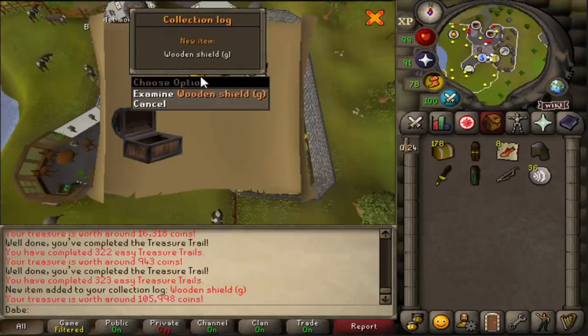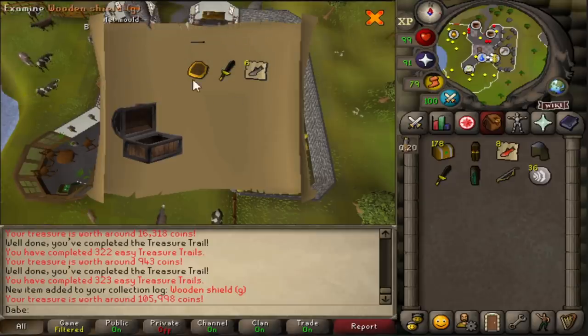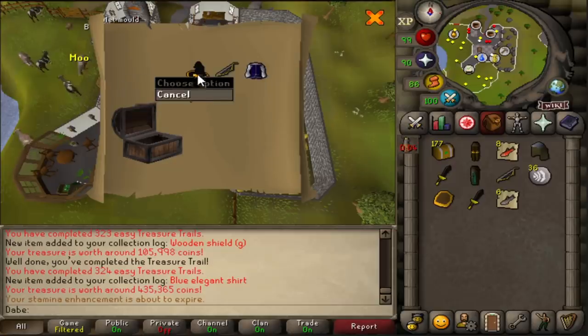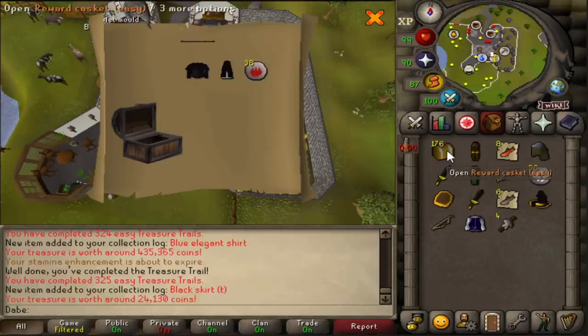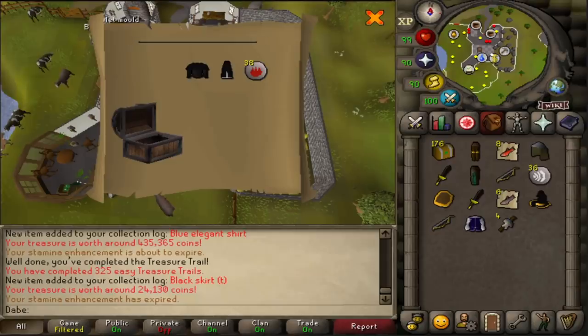Wooden Shield G — I don't know if that's particularly rare, but we haven't had one yet, so that's pretty cool. Blue Elegant — sure, it's nice. Elegant's pretty rare, I think, if it works the same way as Mediums, but another Black Wizzy at G. There's no way I will ever top this luck for Easy Clue Scrolls. I don't know why I haven't opened these before — these are amazing.